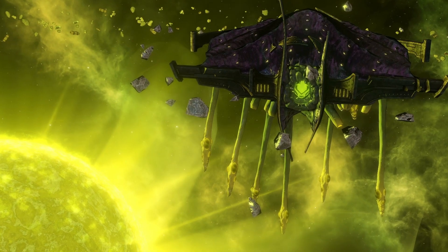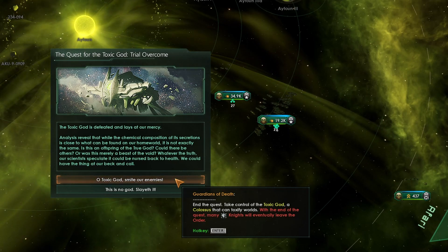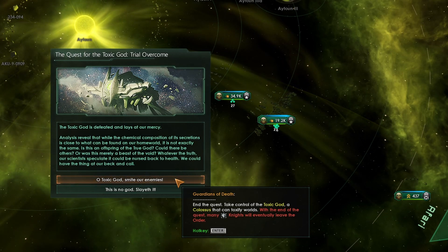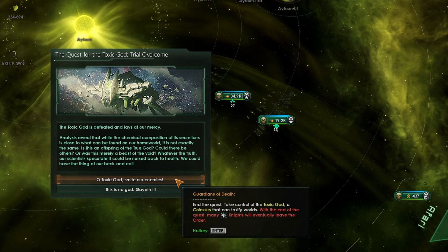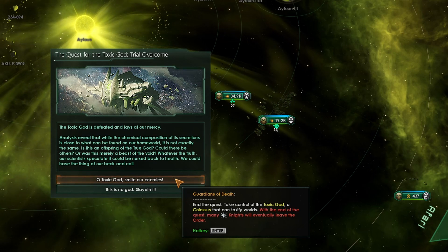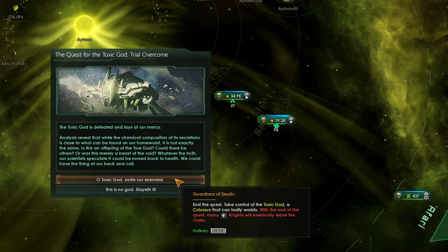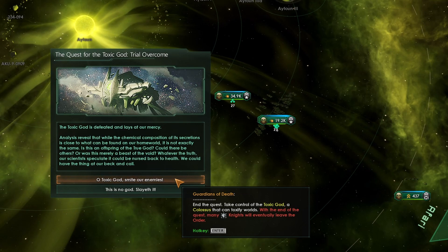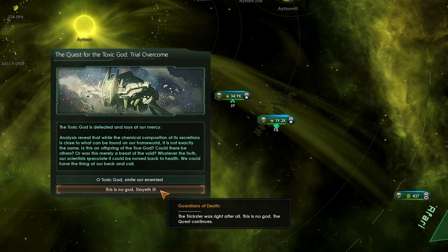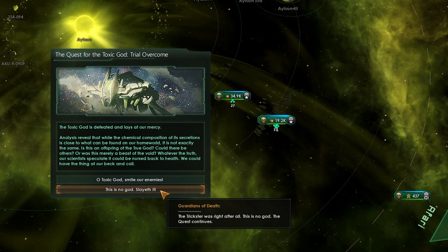Eventually you will find the toxic god and do battle with it. After you have defeated it in battle, you can either choose to say 'oh toxic god, smite our enemies' — this will end the quest and you will take control of the toxic god, a colossus that can toxify worlds. With the end of the quest many knights will eventually leave the order, so do be warned if you choose to take the biological colossus, the toxic god, on your side — you will lose a lot of your knights. Alternatively, you can kill the toxic god once and for all and decide this biological monstrosity is not the real toxic god, and keep questing nonetheless.